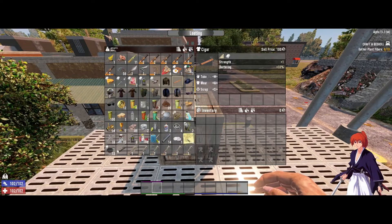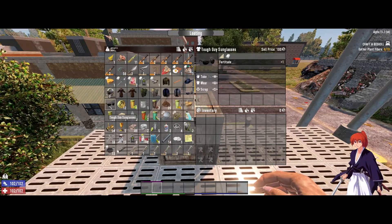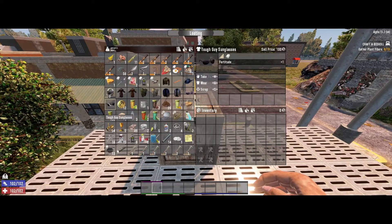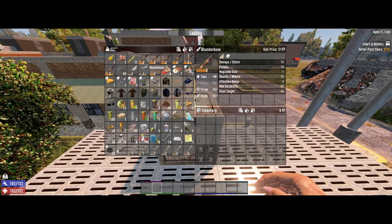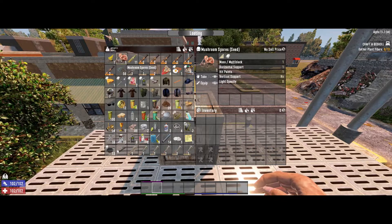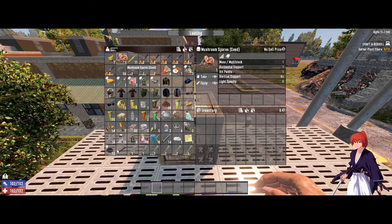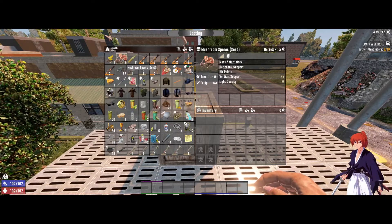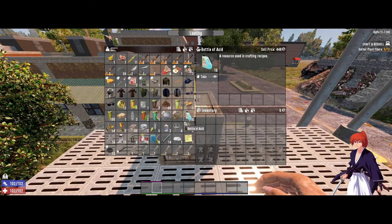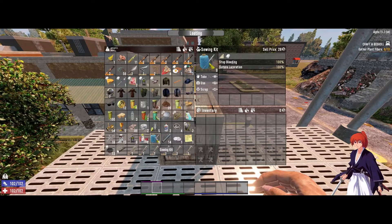We even got a cigar, a bunch of wrenches — and if you haven't found the goggles yet, you can definitely use those. We also got a few blunderbusses, and there's a mushroom spore! The reason I'm excited about this is that the earlier you can plant these the better. And whoa — 16 bottles of acid! Nine swing kits too, which is not bad at all.